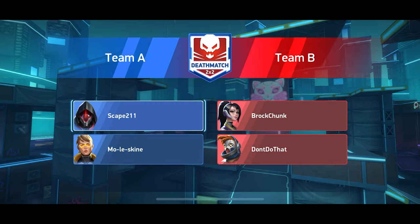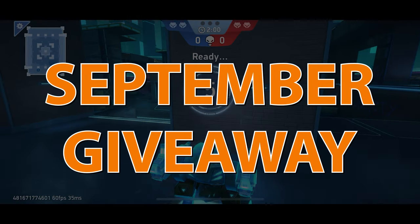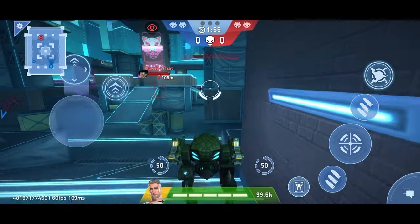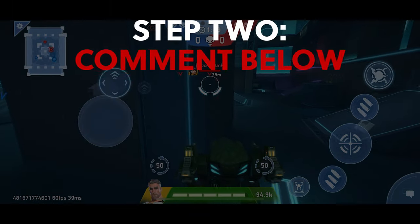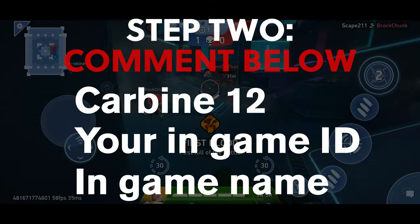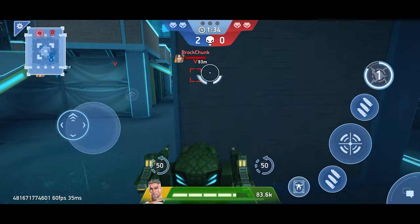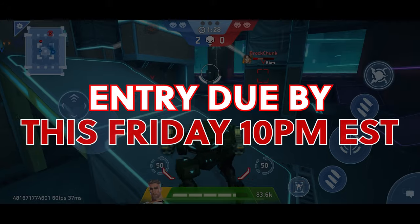What is up everybody, Escape to 11 here, just playing a random match and going to be doing our next giveaway for September. This is the usual stuff — 10 people will win 1,000 A-coins each. There are two simple steps: first, subscribe to the channel if you haven't, and then comment below with the keyword 'Carbine 12,' your in-game ID, and your in-game name. Make sure you get that ID right — I can't stress that enough, otherwise I can't get you the A-coins. Entries need to be in by this Friday at 10 PM Eastern Standard Time.